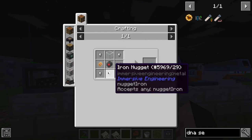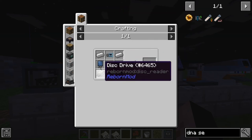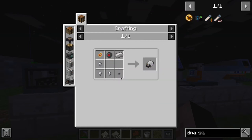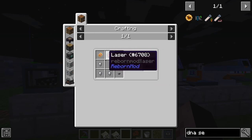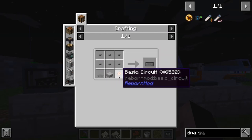The DNA analyzer is crafted with iron ingots, glass, a laser, one diamond, a basic circuit, redstone, and iron nuggets. Then you need an advanced circuit, which is two circuits, a gold nugget, iron ingot, and redstone. We also have a disk drive and keyboard — the keyboard is just six buttons, a pressure plate, a slab, and a basic circuit.